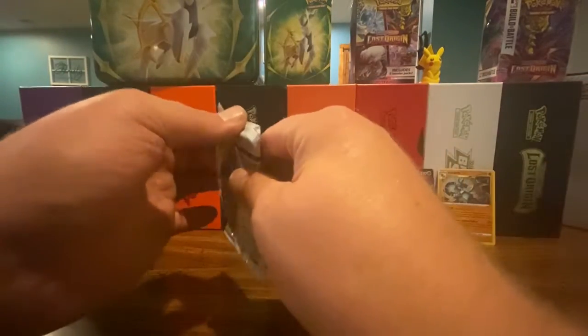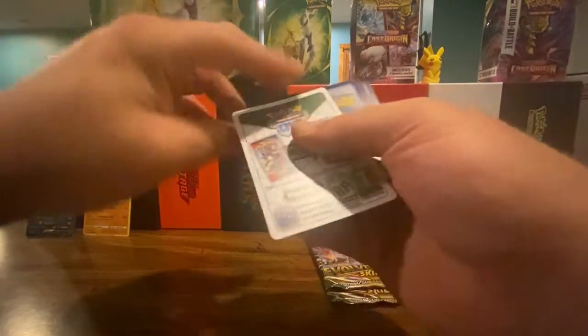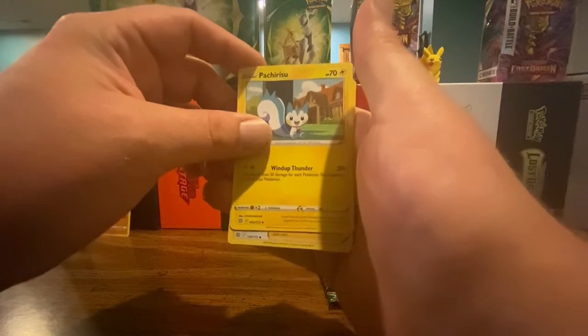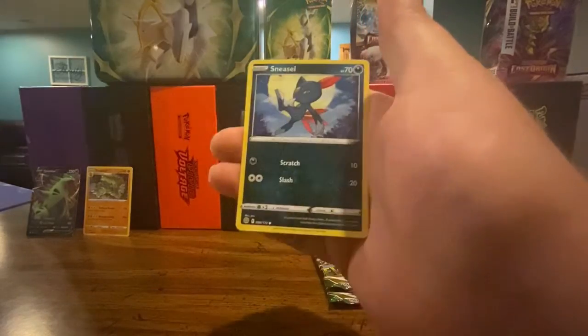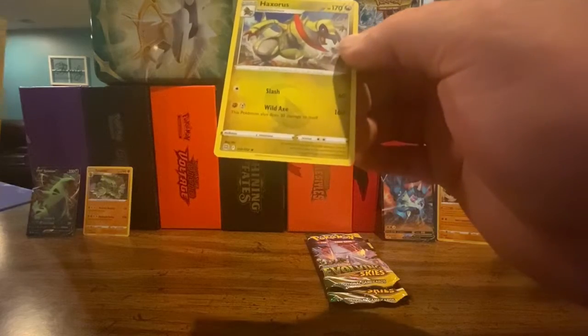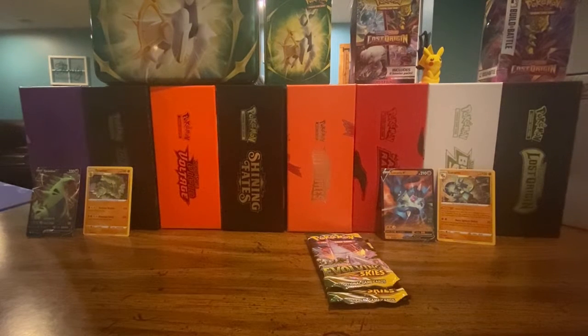Last pack for Brilliant Stars. Code card, energy, Pachirisu — I'm never good with that name — Shara's Care, Cynthia's Ambition, Duskull, Sneasel, Corpish, Magmar, Spiritomb, Gloria as the reverse holo, and a Haxorus rare non-holographic. That was the Brilliant Stars — we did get a V from that one as well: Granbull.